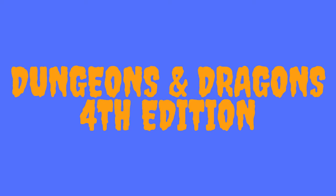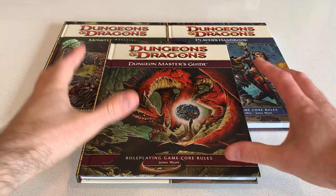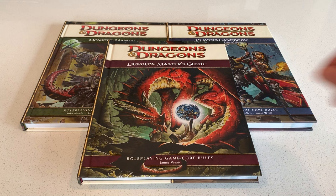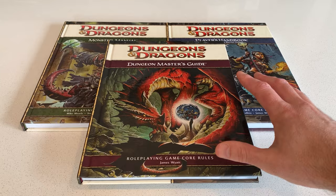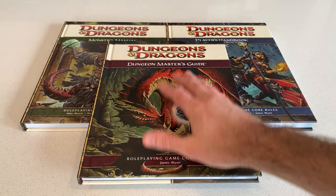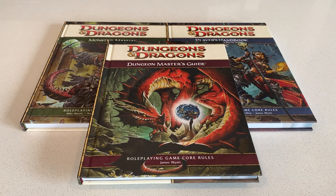It's 2008. Massively multiplayer online role-playing games are taking off — games like World of Warcraft are dominating. I think Wizards of the Coast really got caught up in that with fourth edition. It's really easy to see the influence of online gaming on this edition. After third edition, fourth edition has been known as quite a hated version of D&D. And what was really odd is you'd think all you need to play is a Player's Handbook, Dungeon Master's Guide and Monster Manual — but no, you actually need additional books as well.